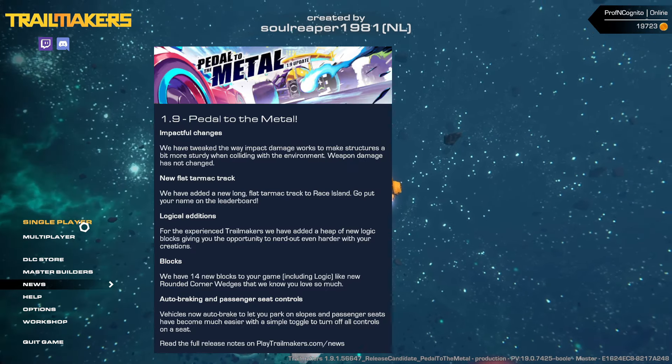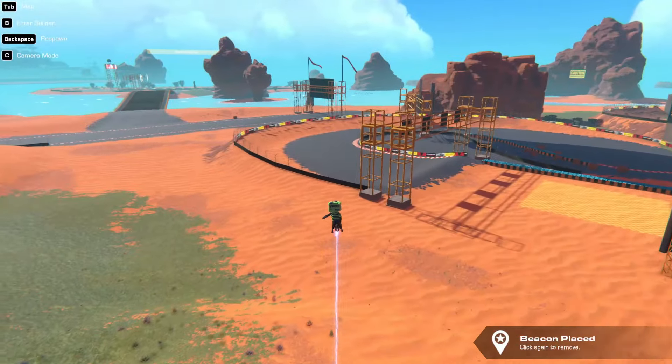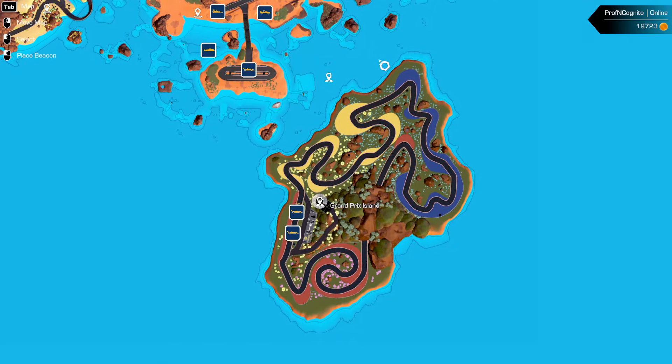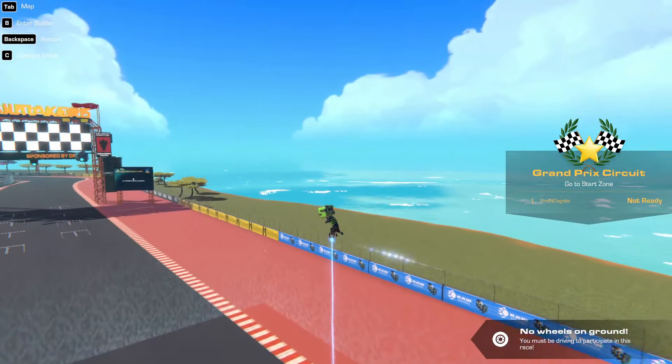Let's go ahead and jump in and see what we've got going on here. So here we are on the racing map and right down - oh my gosh, it's massive. Look at it! You guys, hold up, let's go to it. Oh my gosh, look at this thing - this thing is huge. Okay, let's teleport over there. Nice, it is a nice flat track. Let's get a nice aerial view of this thing.